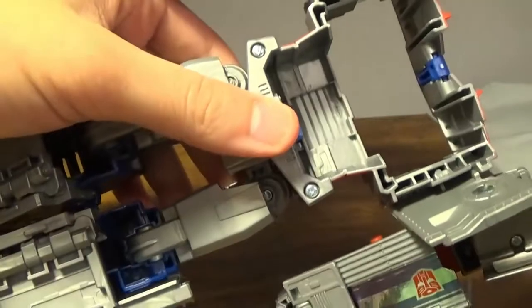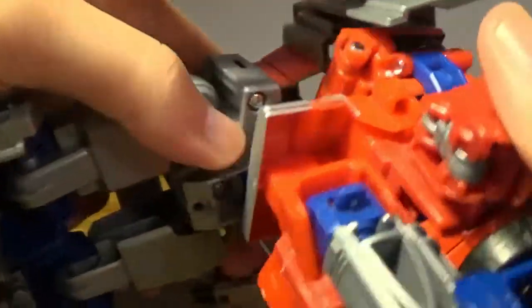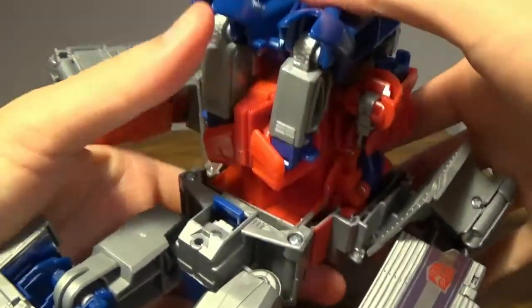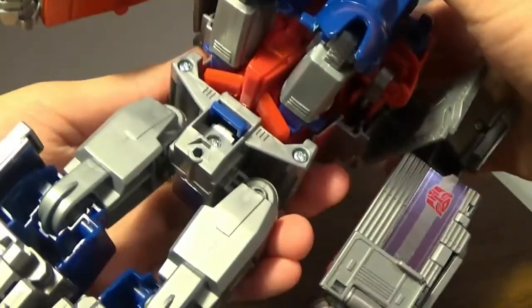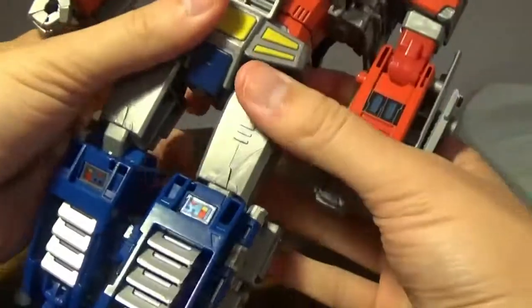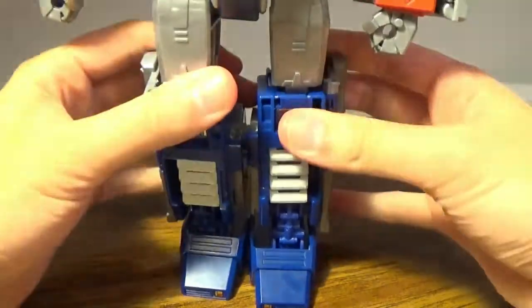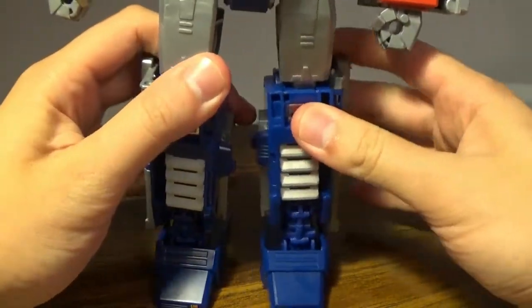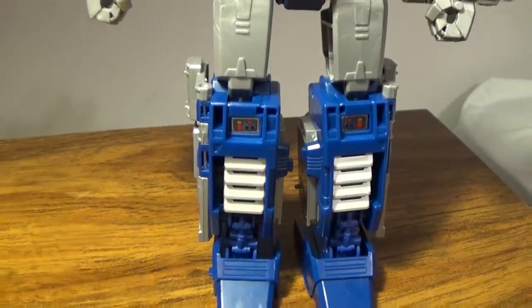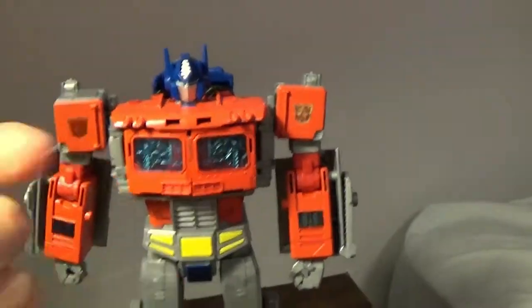You want to attach the armor. I don't know what it actually catches on. You kind of want to align this and push, make sure it's in there properly, then make sure it clicks like so. Basically, there you have Optimus Prime fully transformed — Optimus Prime fully evolved. That's what I should be saying.